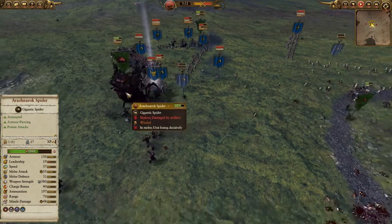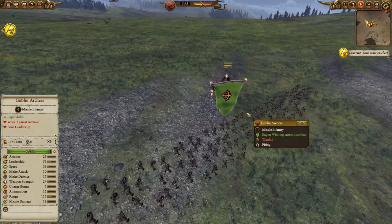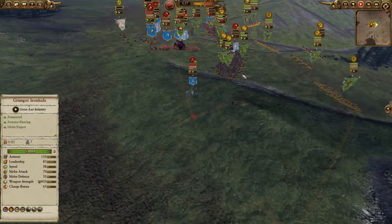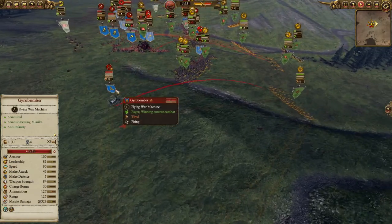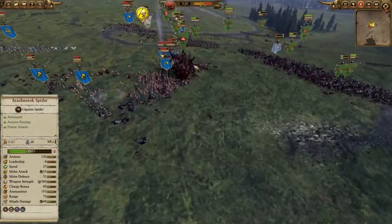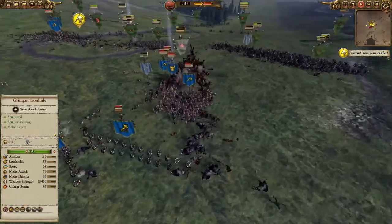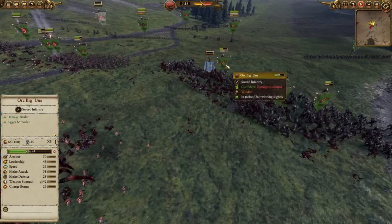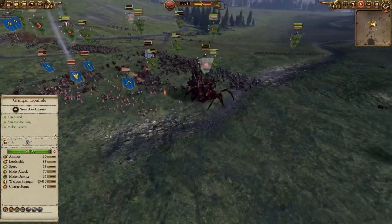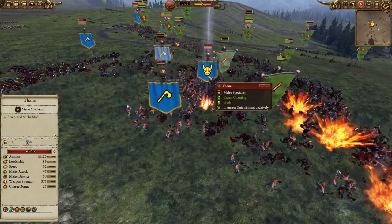The Arachna Rock Spider is racking up kills — 17 so far. On the right flank, a Gyro Bomber is taking fire from Goblin Archers and could be routed, which would secure that flank for Ana. Both flanks look fairly secure at the moment. However, some Savage Orc Boar Boys have routed and the Arachna Rock Spider itself is now routing — those legs jogging away from the battlefield. The Thane is getting involved, hopefully to turn the tide. At the moment it's still fairly even, but Ana's allied troops are dropping significantly.